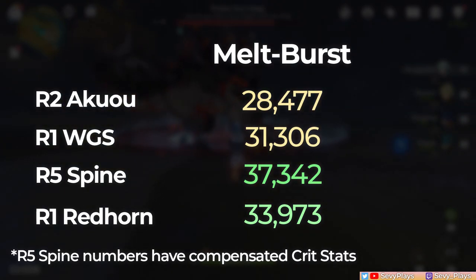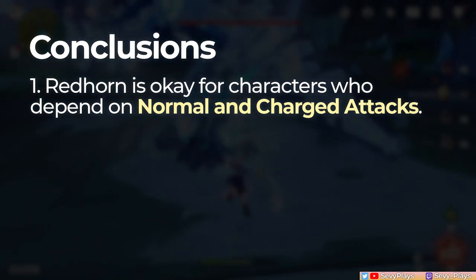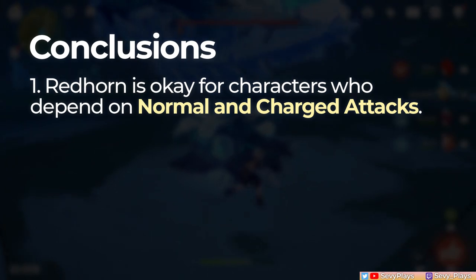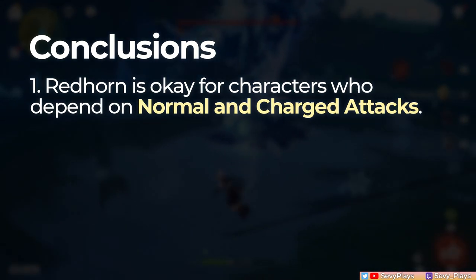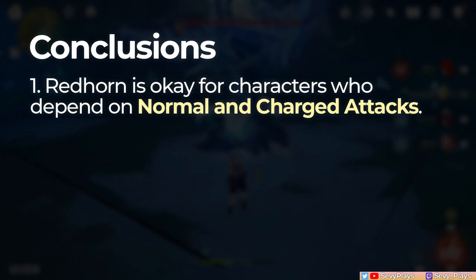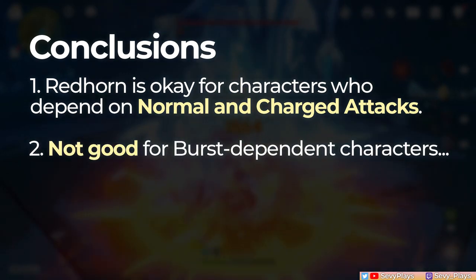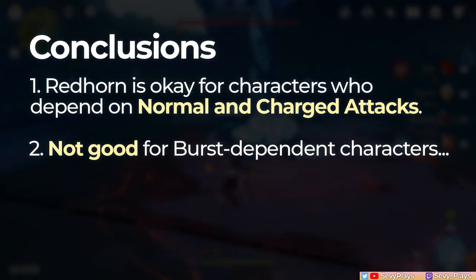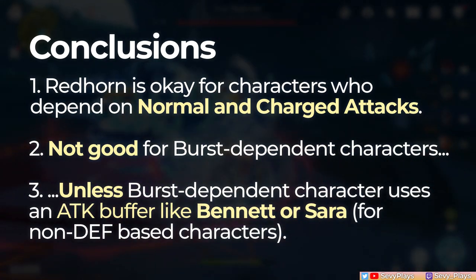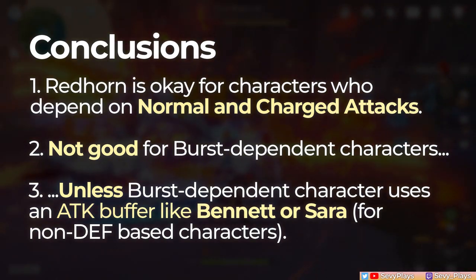We can make some generalizations to apply to other Claymore users. For characters that are dependent on normal and charged attacks, the Redhorn isn't that bad. Aside from its scaling from defense to boost the auto attacks, the fact that it gives such a huge crit damage is able to somewhat compensate. While I don't have a Razor to showcase, he's one example of this. But you still want to build them on attack if they primarily scale from attack. For characters that depend on their burst, the Redhorn will be generally outperformed by other 5-stars, and even certain 4-stars like the Serpent Spine or Akamaru. However, if you aren't using a defense scaling character for the Redhorn, an attack buffer like Bennett or Sara will help balance things out to compensate for Redhorn's low base attack and its effect that doesn't benefit burst damage.